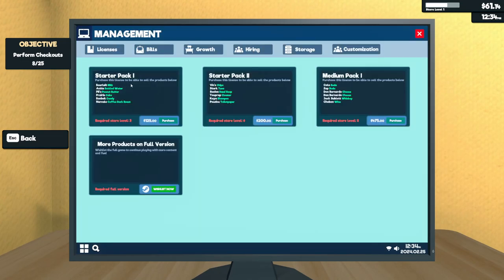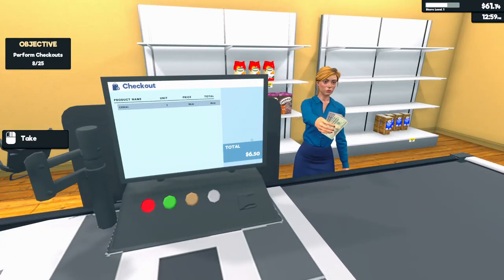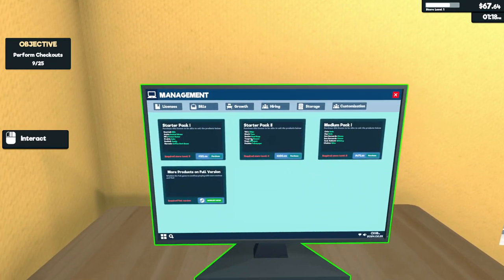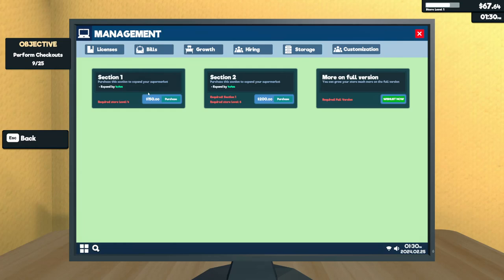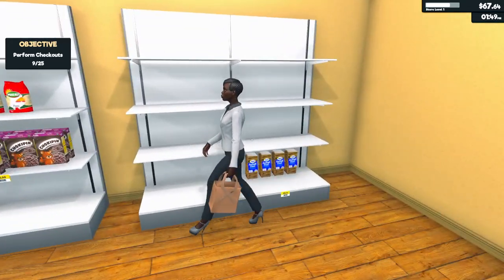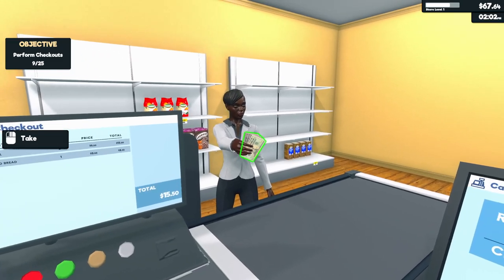What can I do here in management? Purchase this license to be able to sell milk. I need to get my peanut butter license — it's always been a dream of mine to get my PB license. You can expand the store, hire staff in the full version, customize, and have a stock room or something. I must admit it seems silly, but I do like this kind of game — things like this or Big Ambitions, which is similar but from more of a bird's eye view.